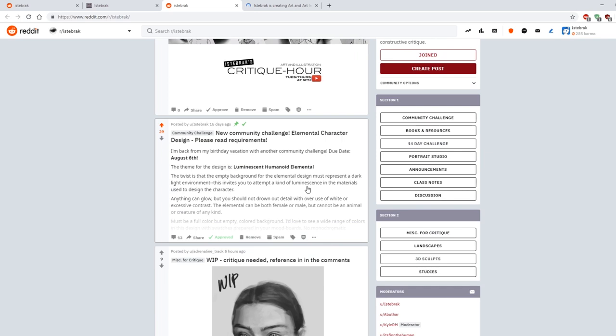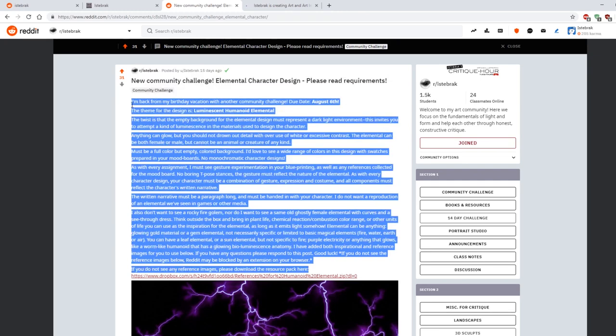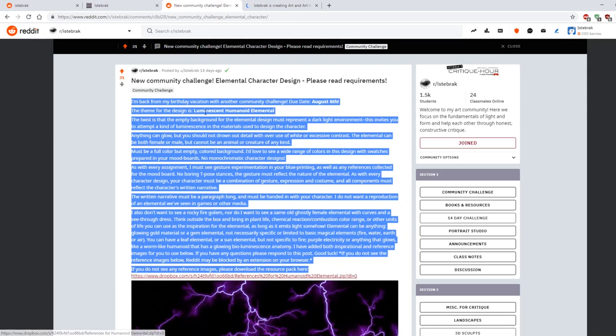The community challenge is a luminescent humanoid elemental character design. Please download the resource pack — I have a list of pictures you can use as references and inspiration to help get started with your design. It's pinned at the top of the Reddit community, which you can join through Reddit. The design requires a dark background with a glowing character — everything else is up to you.